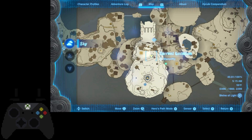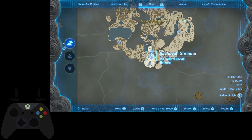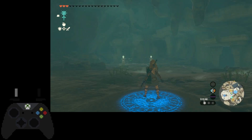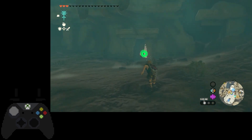So to do that, I recommend just warping over to the nacho shrine. Try and get your nachos and then you come out here after you get your nachos. This is on the Great Sky Island right here. Yeah, I've been walking out here.